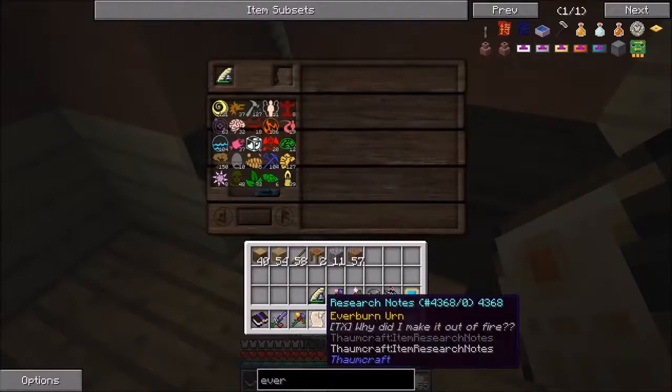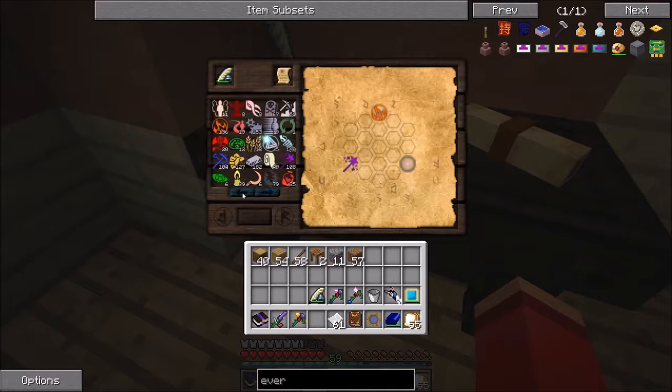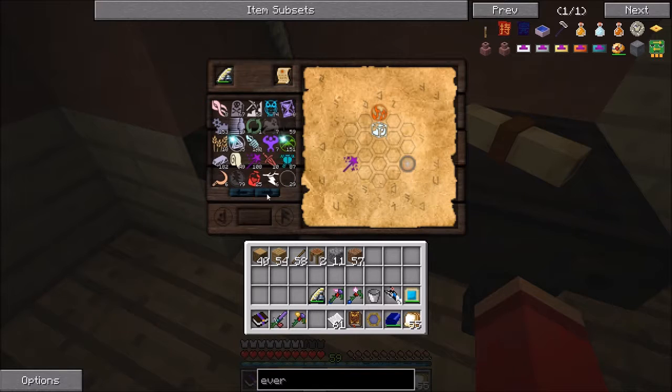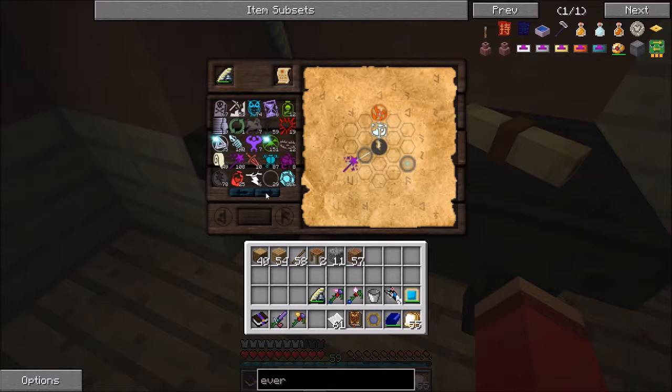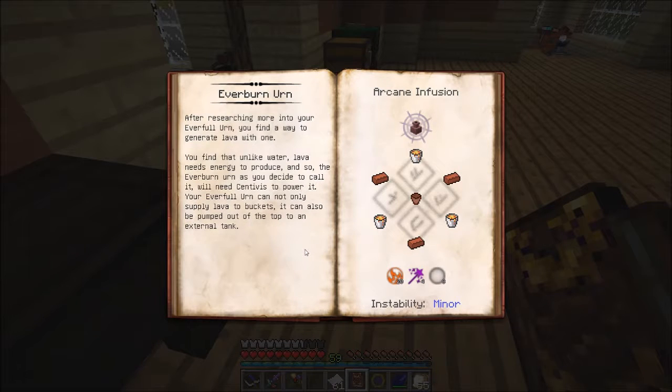What is the Everburn Urn? I don't know that I've ever actually tried that one. Okay, this should be a little easier. I don't think I can do it in one go again - so awkward. We'll need Centavis to power it, and an external tank. Well, I have decided on the way we're going to be creating ourselves an obsidian supply.